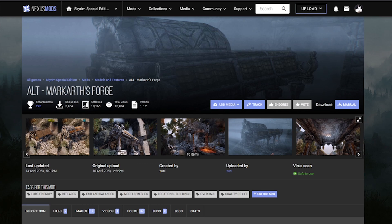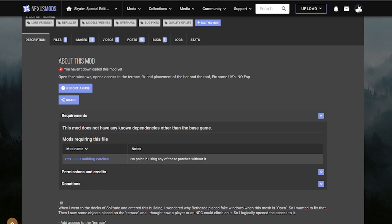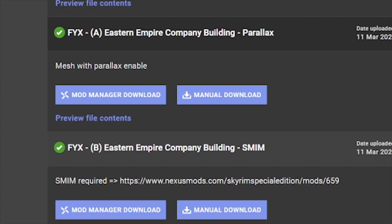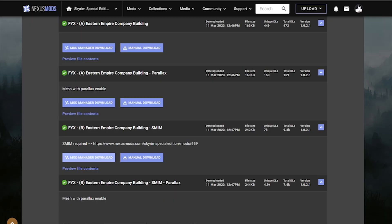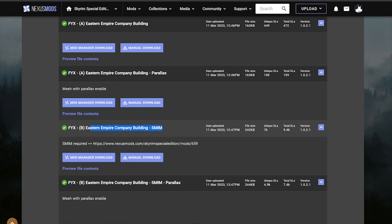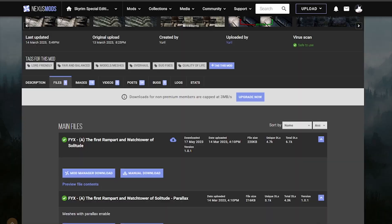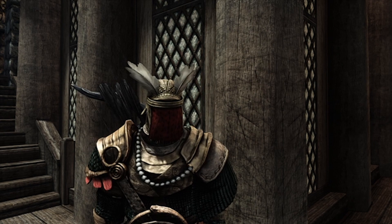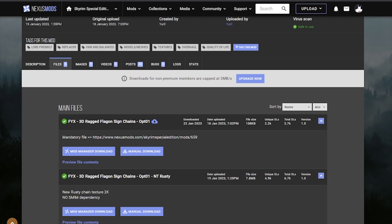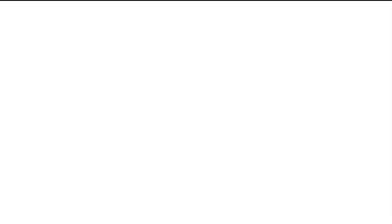I'm going to install 5 or 6 of those and the rest I'm just going to skip ahead. Go for the Eastern Empire Company building. We do not use those optional requirements — it should be fine for us to install it. You see here, for instance, there is a patch for SMIM that we have already. Always keep in mind the main files on the FYX mods that require SMIM, because they work together and we want that to be the case. Fresh robot and watchtower — grab the FPS part. Always check the optional files too and do the same for the Empire Company building.